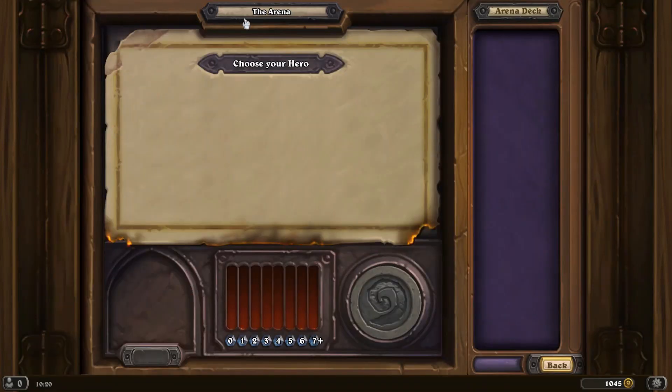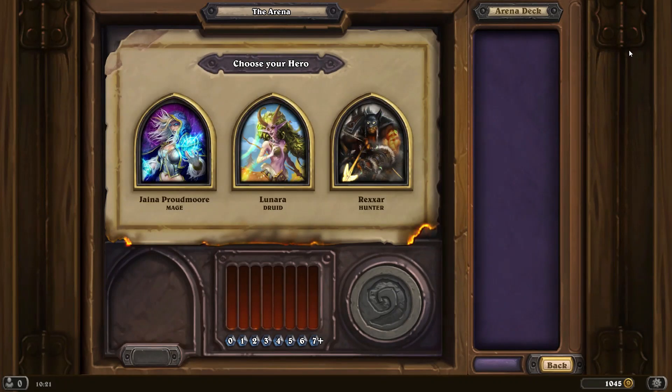Spend the gold, buy the ticket and let's see what comes up. Okay, so we've got Mage, Druid, Rexxar, Riverhunter. I'm just going to go Mage.